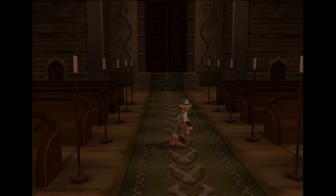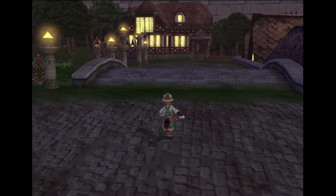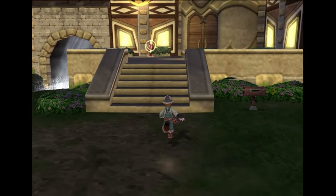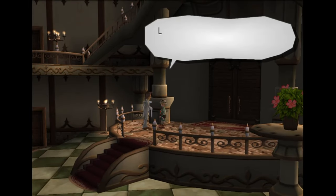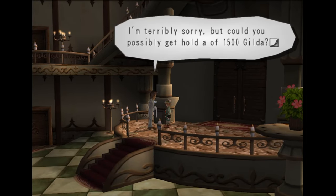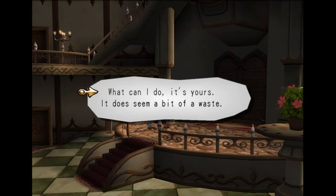Cool, now he joins us. Now we're just going to go pick up Stuart and Ferdinand, and then that's everyone that we'll need for this chapter. This guy is easy — you just need money. So you just bring him 2,000 Gilda.